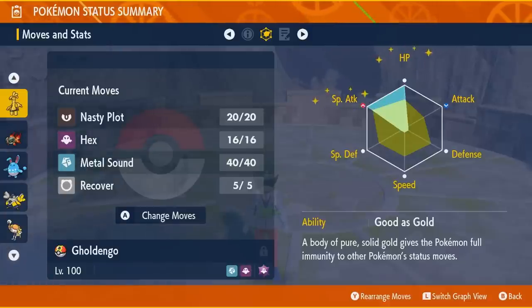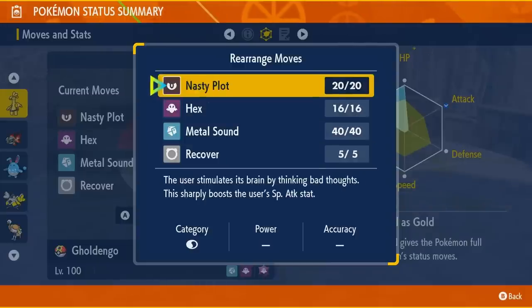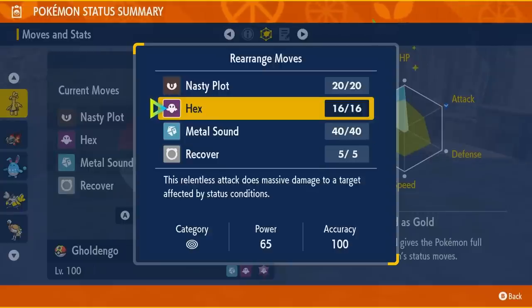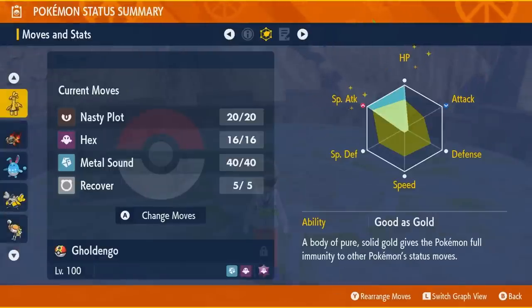After you set up Nasty Plots, try to go for Metal Sound three times on the opponent. The annoying thing about Metal Sound is it's 85 accuracy, so it will miss sometimes. But basically if you go Nasty Plot three times, Metal Sound three times, and if your teammates poison, paralyze, or burn the opponent — then Hex will often one-shot the boss or take them down very low. At that point, you can just keep spamming Hex for the rest of the battle.